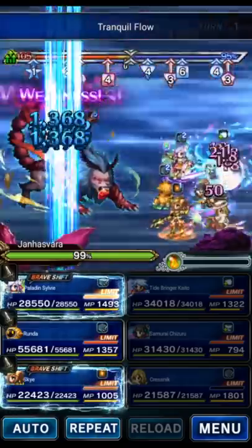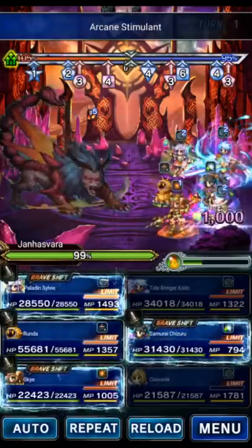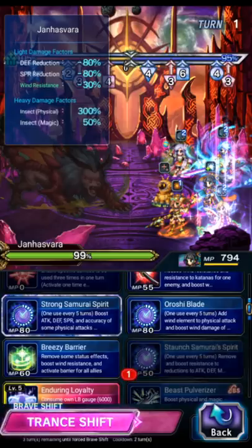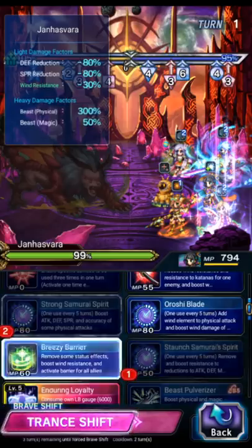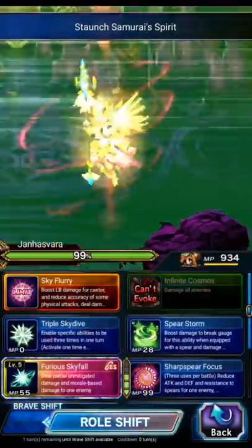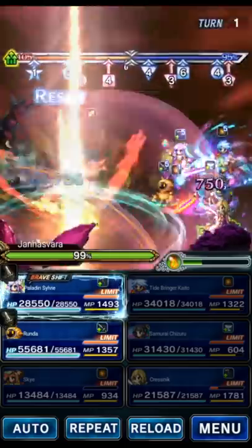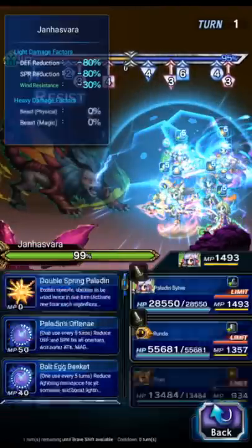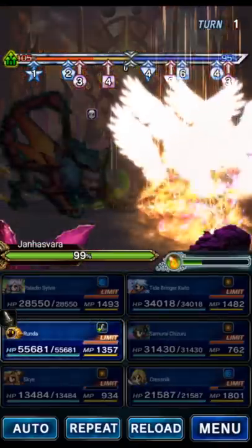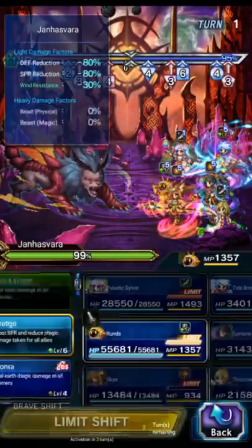Kresnik in the shift form is going to use Stimulant to get the morale going. Chizuru is going to Staunch Samurai Spirit, Strong Samurai Spirit, and Breezy Barrier. We're going to have Sky shift and do her shift at LB — thankfully there's no RNG on Sky's drops, we'll always get her LB with this clear. Sylvie is going to normal attack to re-raise herself because she's our provoker. Make sure Sylvie is higher in the party than Runda. And Runda's going to LB.